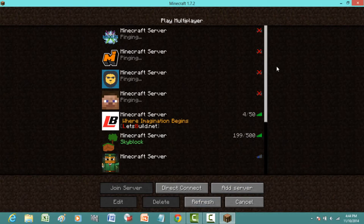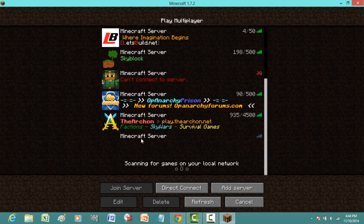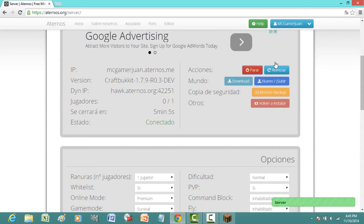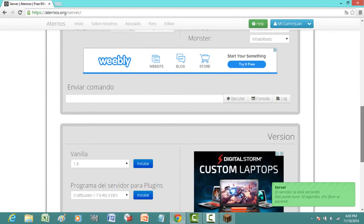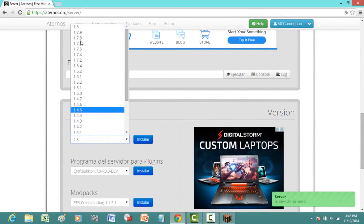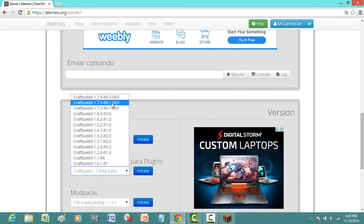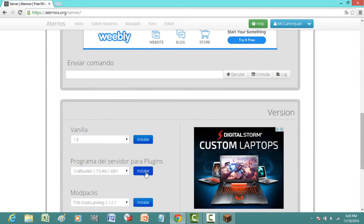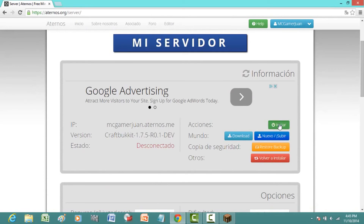Let it load and hit refresh. It worked! Now I need to change to 1.7.9. I'll stop the server, then change it from vanilla to Craftbucket 1.7.2 — the latest one — and install it. It says installed.